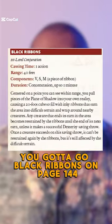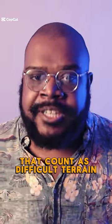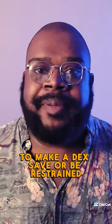For your first level spell, you gotta go Black Ribbons on page 144. You summon a 20-foot cube of inky black ribbons that count as difficult terrain and force creatures that start their turn in it to make a dex save or be restrained.